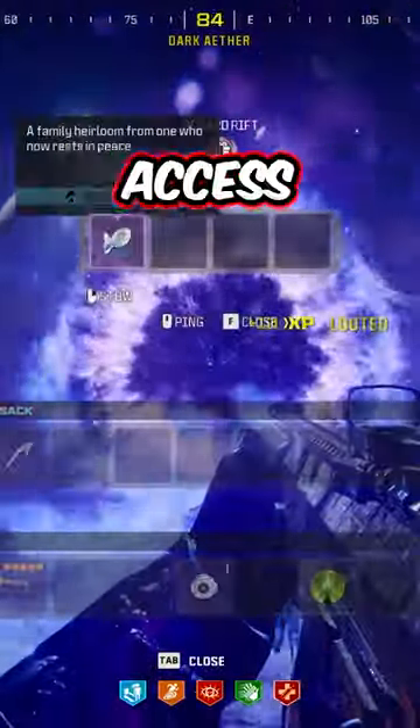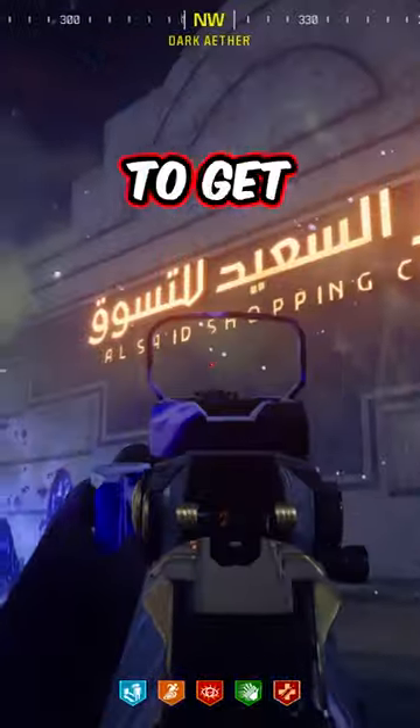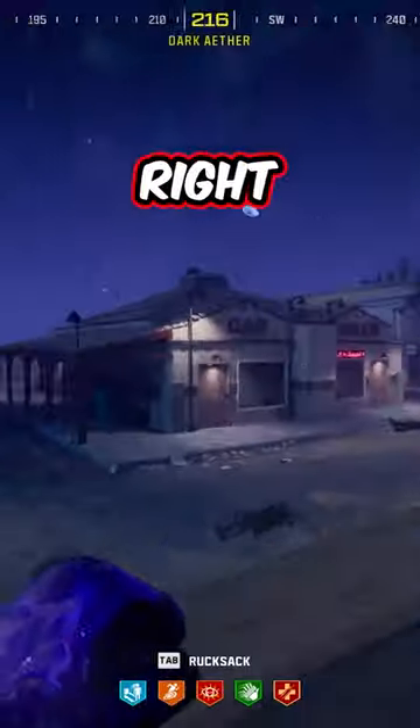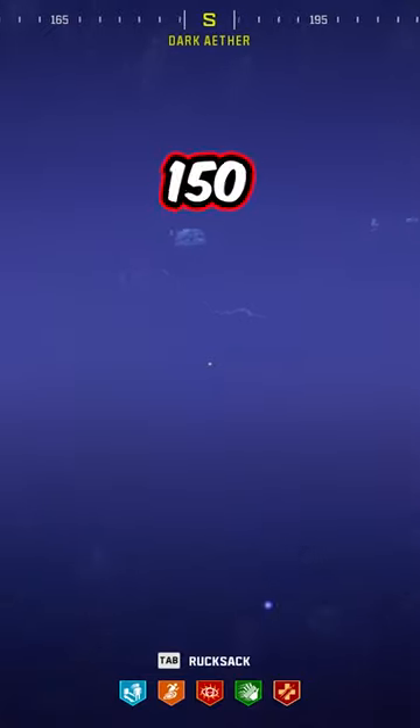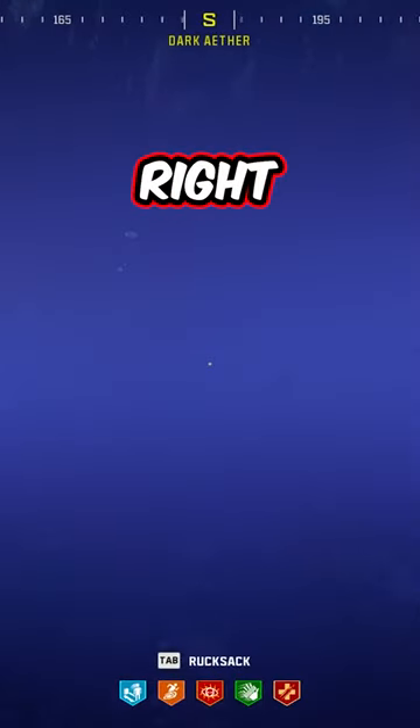This is how you get the purple mirror to access the new dark ether. First, get to the side of the Al-Said Mall right by the sign, then run straight in between the police station and the building to the right of it. After running about 150 meters, the obelisk will be right in the middle of this foggy open area.